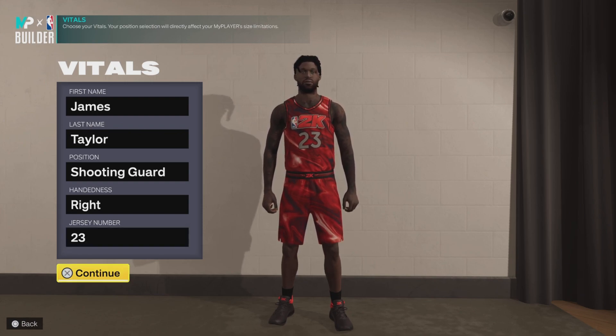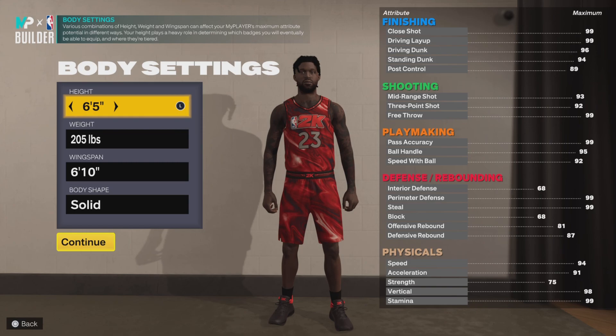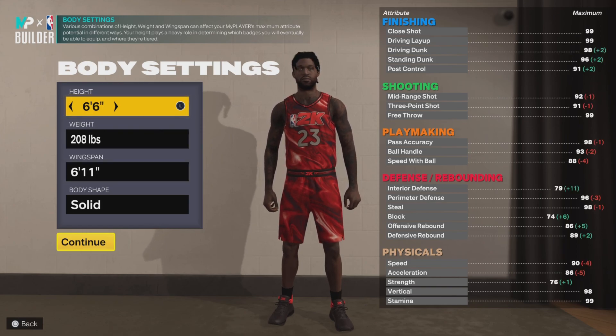So this is my shooting guard. Right-handed, Jay, number's gonna be 23, and position you already know. So with my shooting guard I like to be 6'6 — and that's for Kobe.